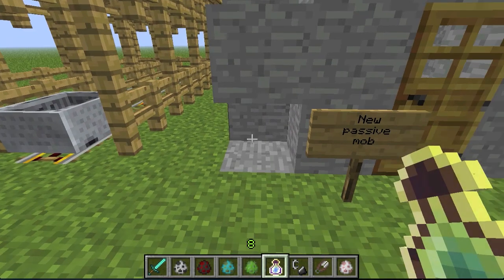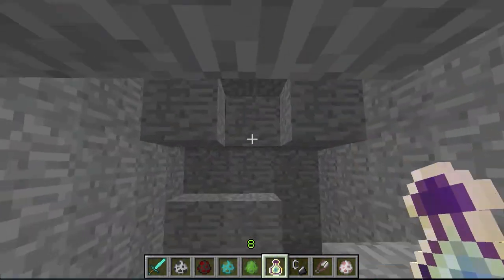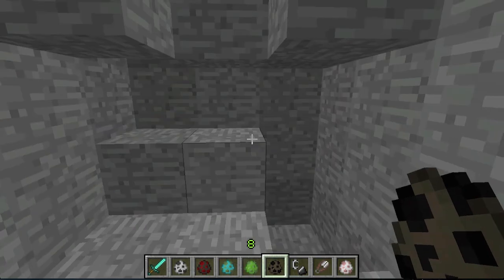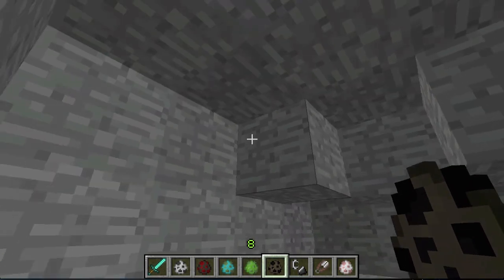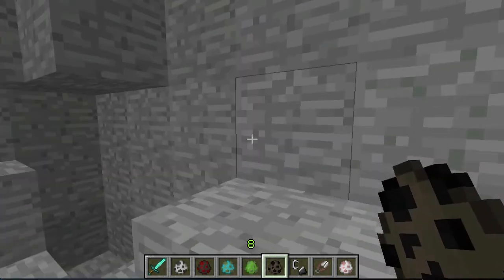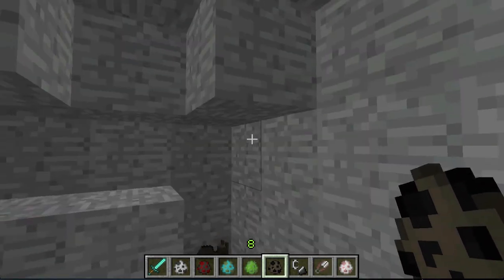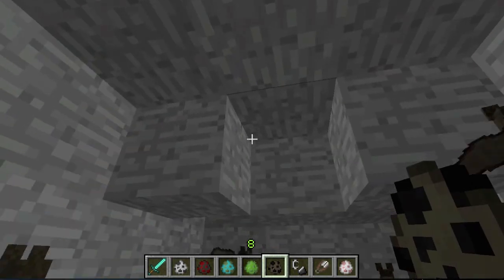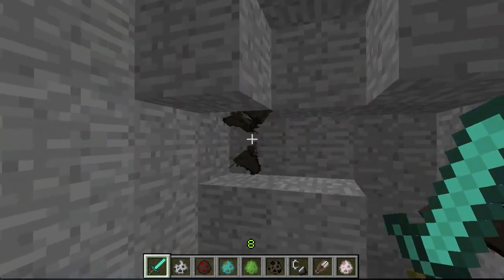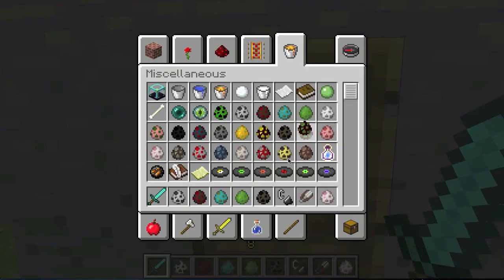Here's a new surprise — we have a new passive mob: the bat. They spawn even on non-peaceful difficulty and since they're passive they won't hit you. They're quite cute, flying around. Unfortunately when you kill them nothing drops — maybe later on who knows, but for now that's how it is.